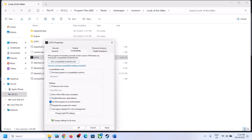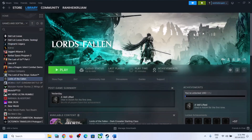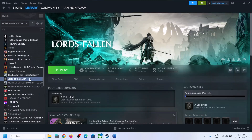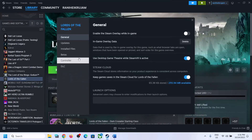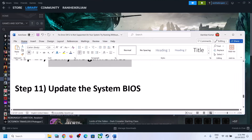The next step is to verify the game files. Right-click the game in Steam, select Properties, go to the Installed Files tab, and click 'Verify integrity of game files'. After verification is complete, launch the game and check.